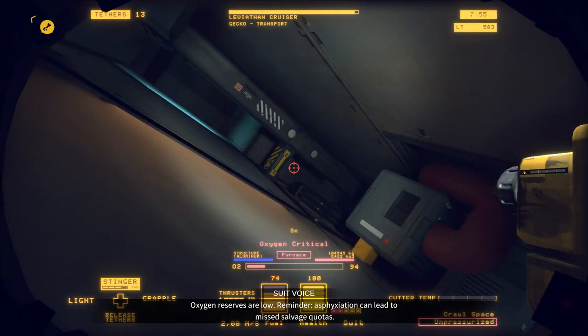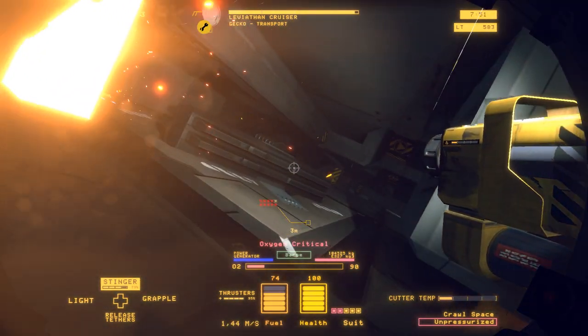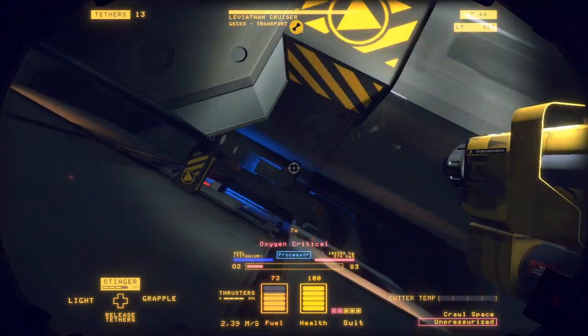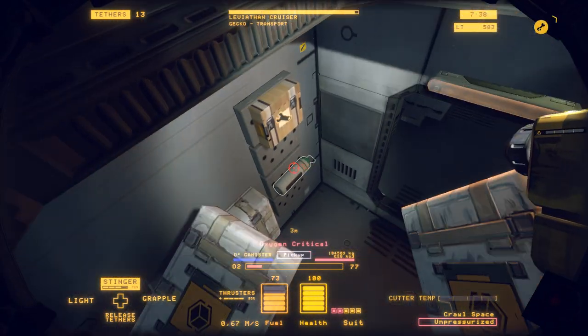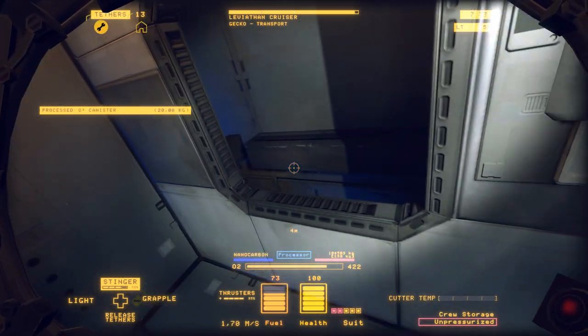Oxygen is critical. Fortunately, these ships do come with a lot of oxygen tanks — you just have to go and find them. Usually they have a room, sometimes more than one, where they store oxygen tanks. So I can just go back through here, and this is an O2 canister. Saves me the return trip.